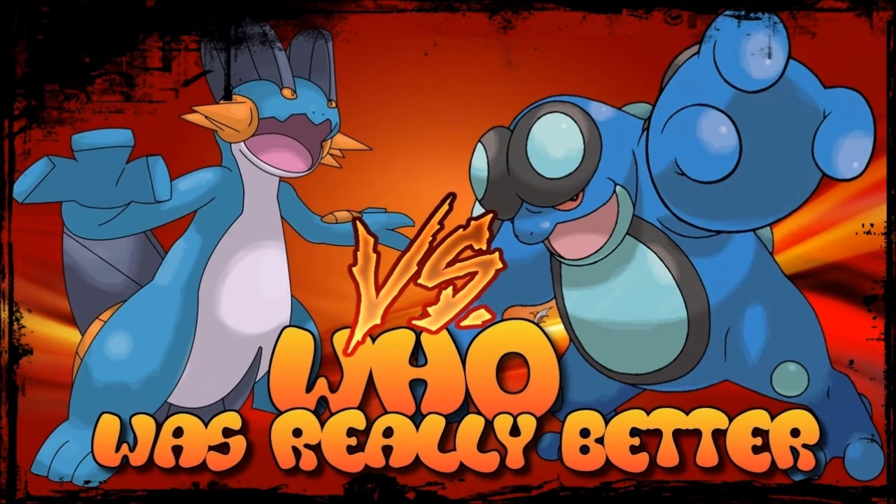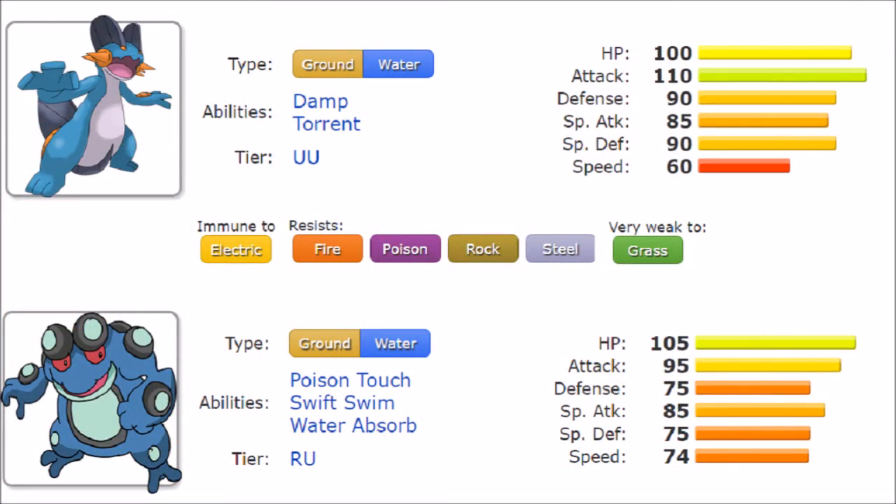Looking at their stats alone, it's very clear that Swampert, while it doesn't have as much HP — 100 versus Seismitoad's 105 — does get a higher Attack stat: 110 over Seismitoad's 95. For mixed defenses, Swampert has 90 in both Defense and Special Defense, while Seismitoad has 75, so it does lose a little bit there even though it has slightly more HP.